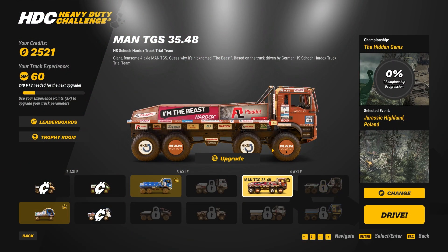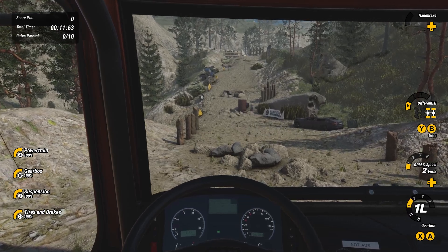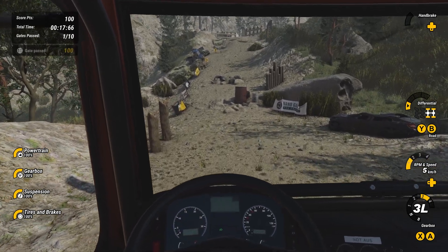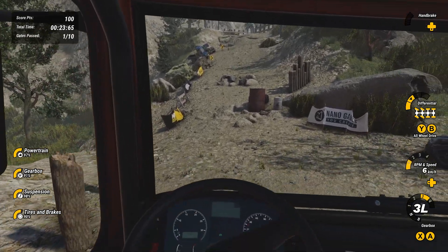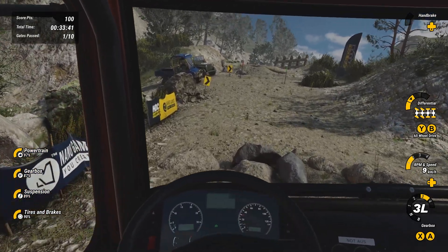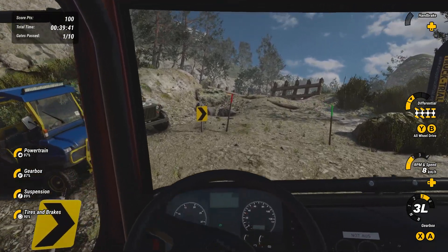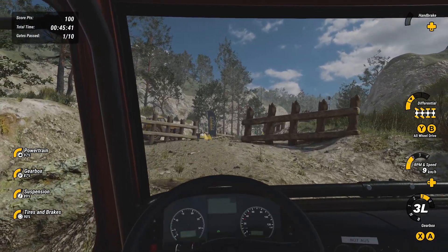All right, for the next map let's run the four-axle beast — the beast! This one looks like it's more of a straight path with 10 gates to do. I think I have a time limit. It's definitely more of a guided course than the last one, which was more open world. Good thing I brought the beast! I didn't really lock the diffs, I just have them all engaged — we've got all-wheel drive, all eight-wheel drive. One of the goals is to fit this beast between the poles without running them over, which is easier said than done.